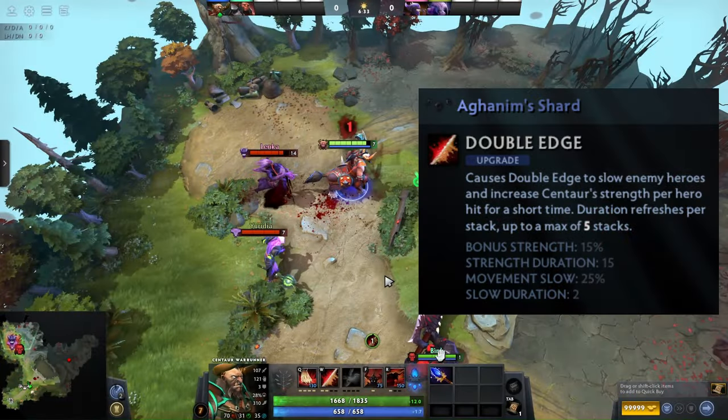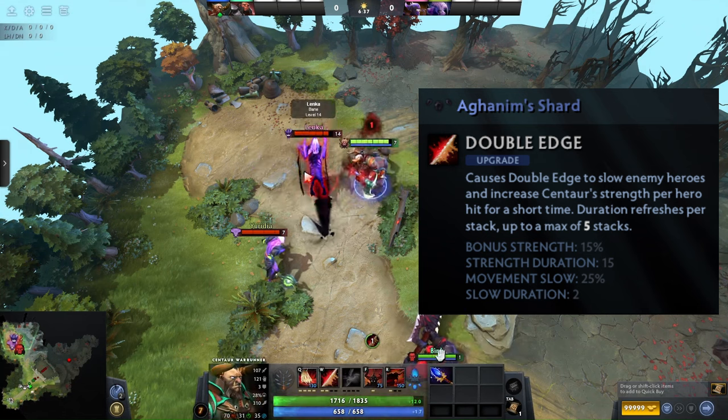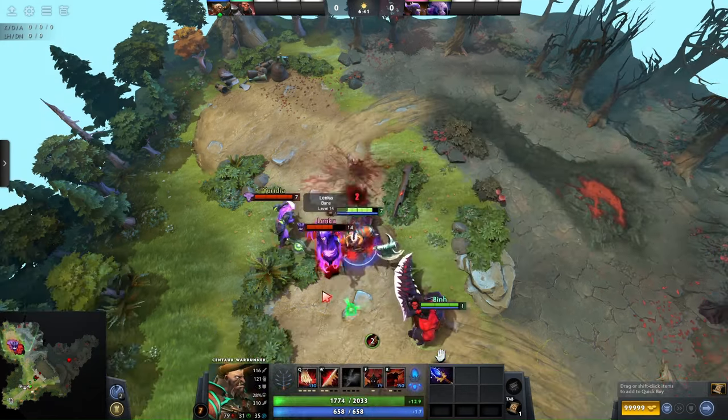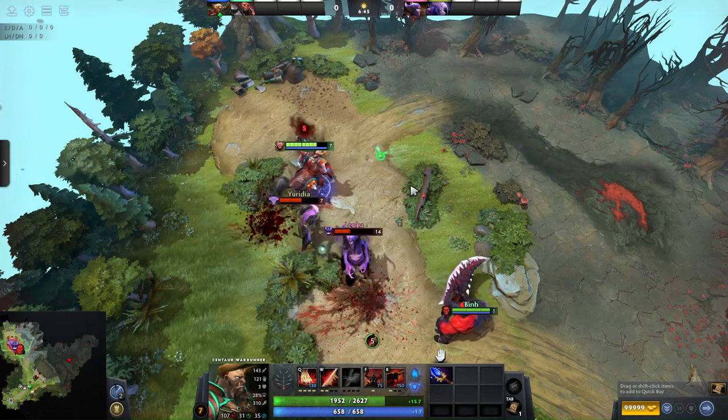Centaur's Shard adds a slow effect on Double Edge and gives Centaur bonus strength based on the number of heroes hit with Double Edge. If you don't get it from Tormentor, you should just buy it — it allows Centaur to be tankier in fights and also increases the Double Edge damage per stack.